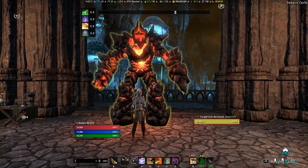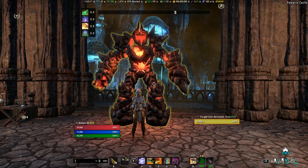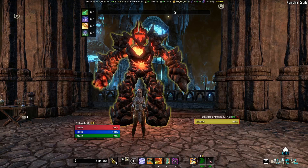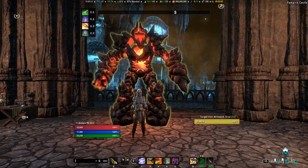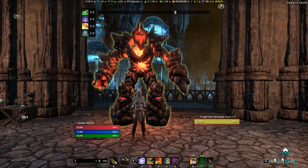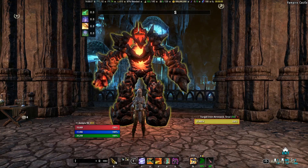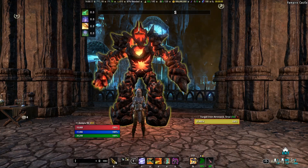They do have a place in a Stamina DPS group, though, because they have a unique damage debuff known as Stagger from the Stone Giant line that they can use as a spammable. This basically opens up one spot on a DK tank to use a different ability. While you do take a personal DPS loss using Stone Giant over Rapid Strikes, you are granting your group roughly about 1.52k DPS per person. So it is fairly good to have a StamDK in group if you're willing to make that personal sacrifice to maintain the Stagger debuff.